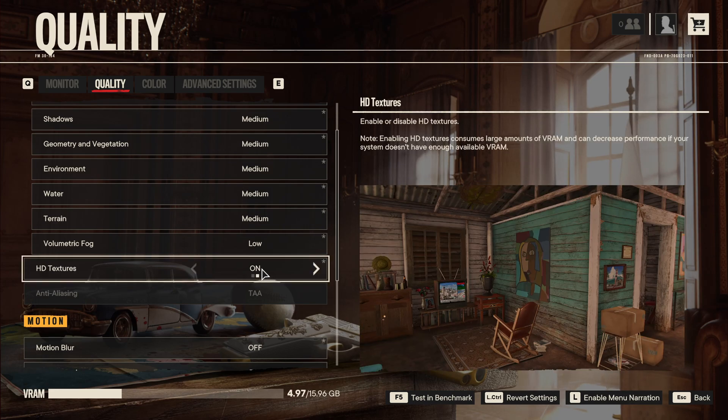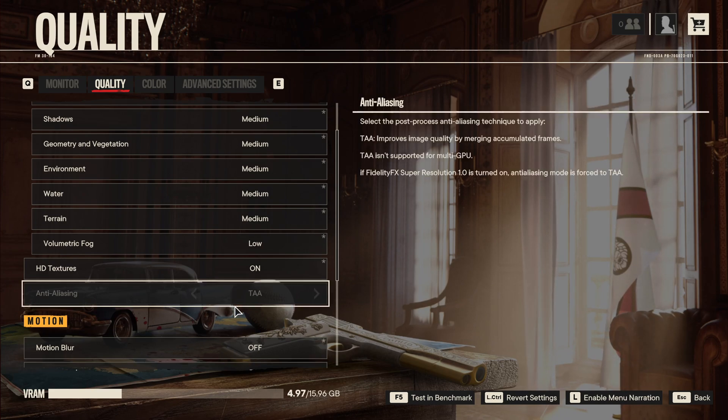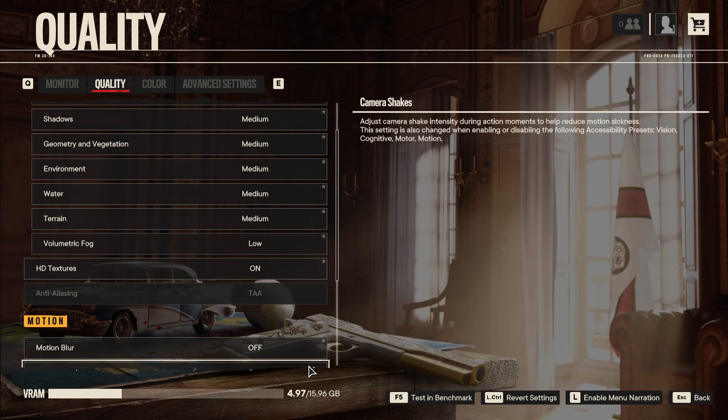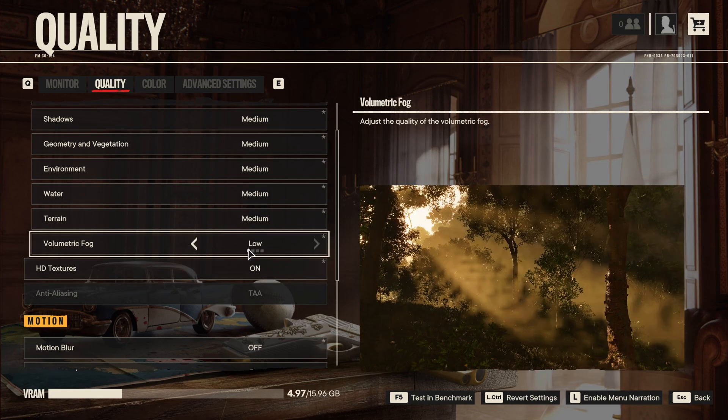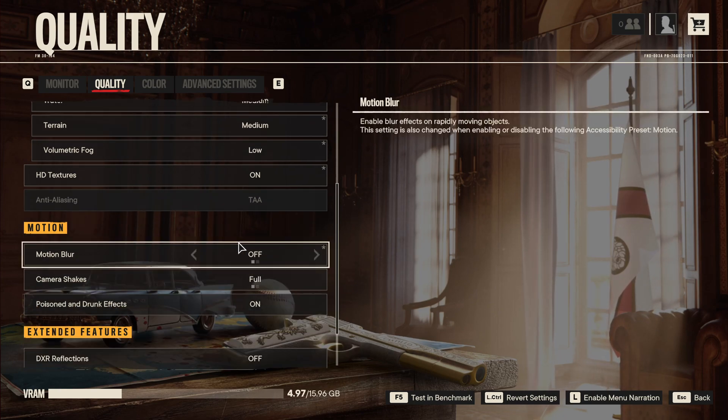For HD Textures — I've downloaded the HD texture pack in the game; it doesn't change anything with your FPS. It's more about your VRAM. Always look at your VRAM bar and make sure you have about 10% left. Don't go too crazy, because if you max it out you'll probably have some issues with stuttering and stuff like that.